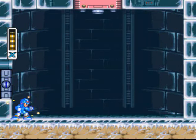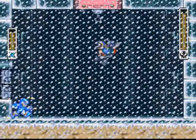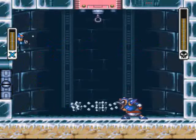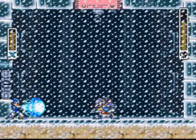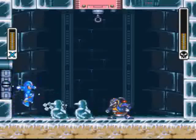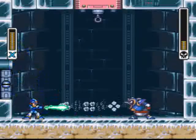Time to die, Chill Penguin — I got a nice charge shot with your name on it. Chill Penguin likes to pull on that lever and summon a windstorm. Watch out, he likes to spit ice balls too. Wait for him to stop and then shoot him. Watch out for the ice penguins — he'll try to launch them at you with that wind current. Charge shots are going to waste him pretty easily.